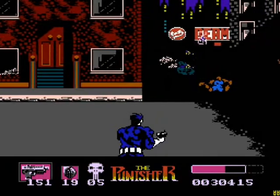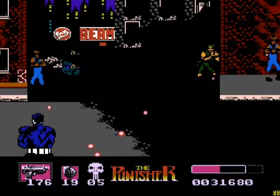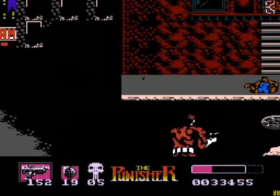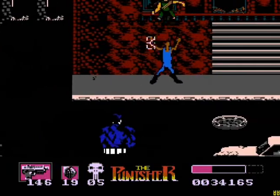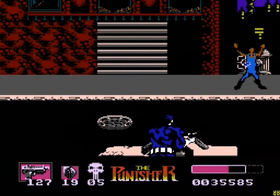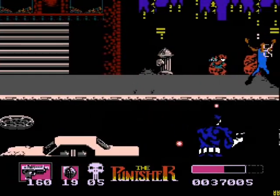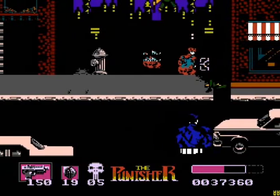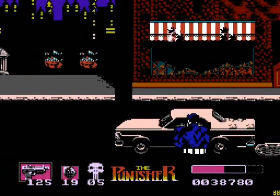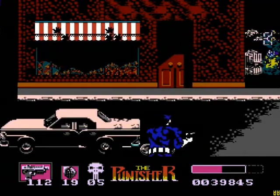It'd kind of be better if you could actually move the Punisher independently of the little reticle thing. I think it kind of worked like Duck Hunt — like the original old Duck Hunt game — where if you had the light gun and a controller plugged in at the same time, somebody could use it to actually pilot things around. I think you could use a controller to move the Punisher back and forth, and then use the light gun to shoot the bad guys. I think. Don't quote me on that.